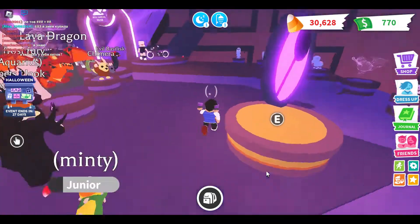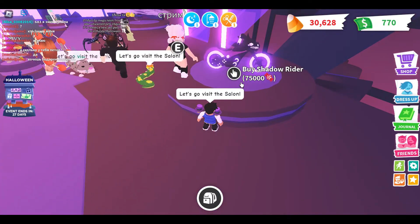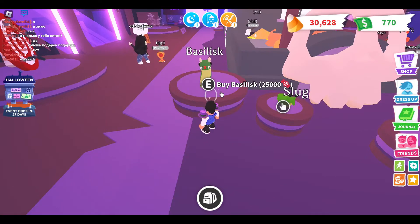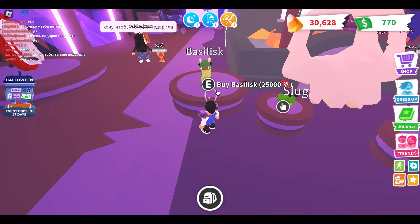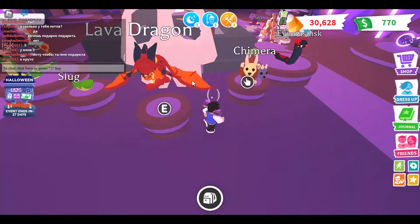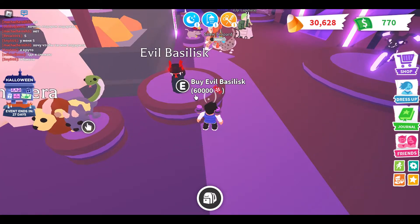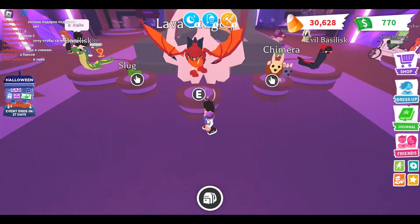We also have the Shadow Dragon Rider for 7,500 robux or 750,000. We've got the Slug which is uncommon for 9,000, the Basilisk for 25,000 which is rare, the Lava Dragon for 25k which I'll talk about soon, the Chimera for 110,000 which is legendary, and the Evil Basil for 60,000.